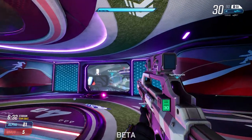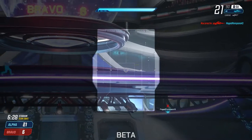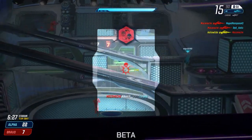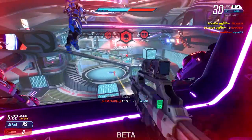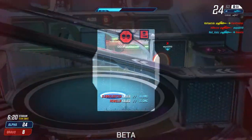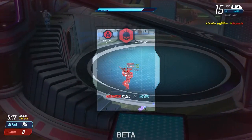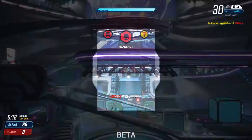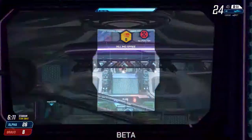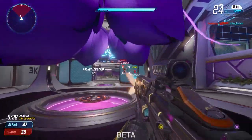Tip number one — just kidding about clicking heads. My first real tip is to honestly ignore using your portals in the beginning. Your first few games will definitely be against people who are new as well, and what you should be doing is learning the map, learning your guns, learning how everything flows, and working on denying other people's portals. You do that by using your grenade, which doesn't do damage to players — it's more like an EMP and it basically closes their portals.